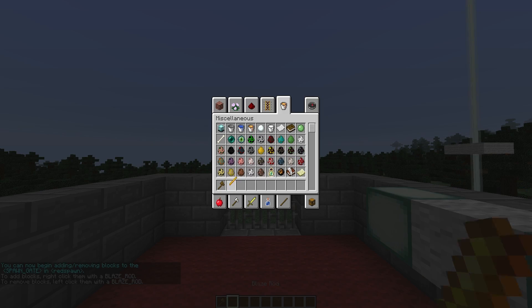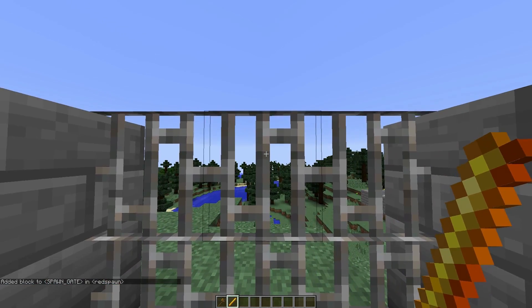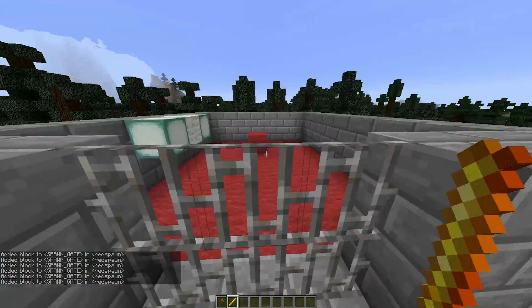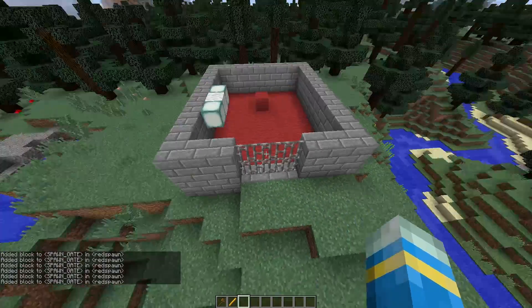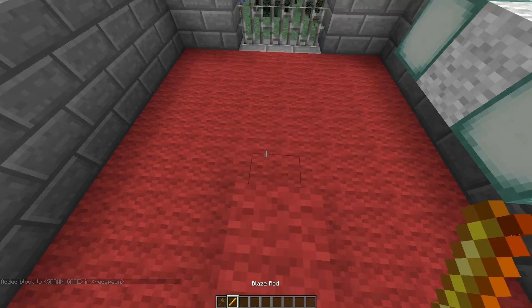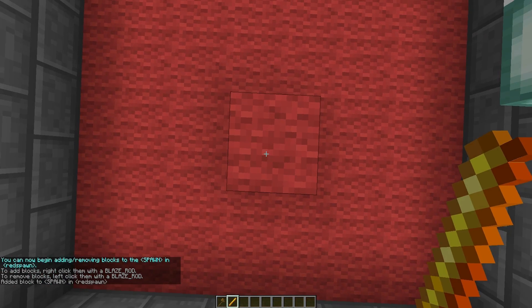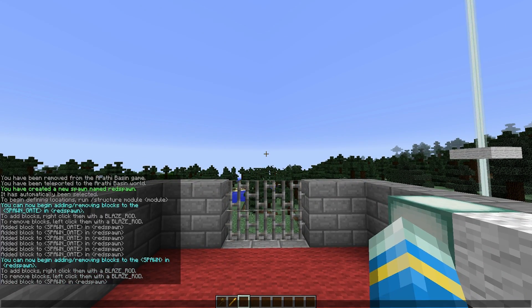Once you've done that, grab yourself a blaze rod. You need to right-click the blocks that you want to add to the gate. We are going to set a two-by-three gate here, so just right-click all of these different blocks to allow you to open the gate when the game starts. Then we need to set a spawn point as well, which you do in a similar manner — just module spawn and then right-click the spawn blocks. So it's going to be this one here. Pretty straightforward.